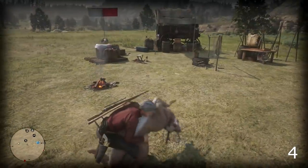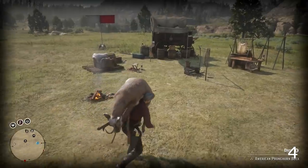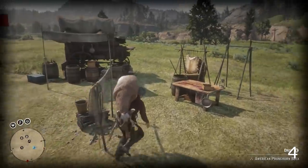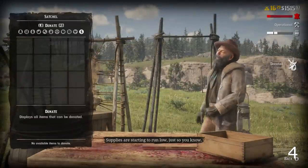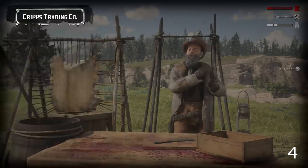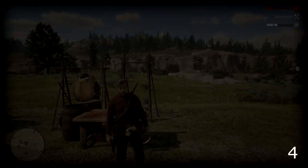Another tip you may already know is that you can tow a deer or carcass behind your horse while also carrying one on the back of it, as you can see in the gameplay here. This maximises the number of animals you can bring back to Cripps and the amount of money you can earn.